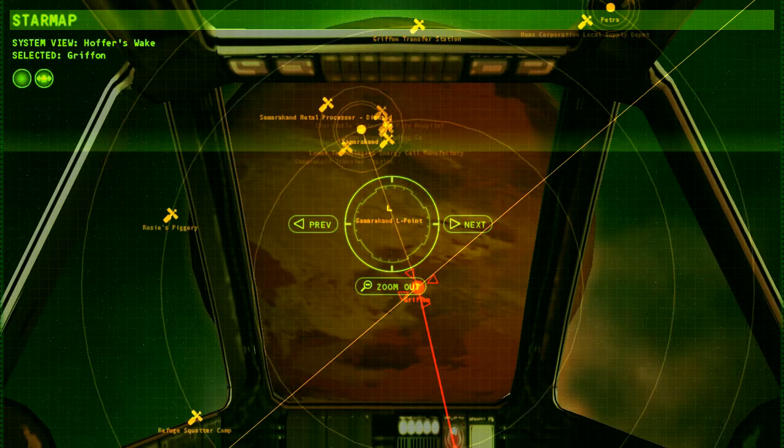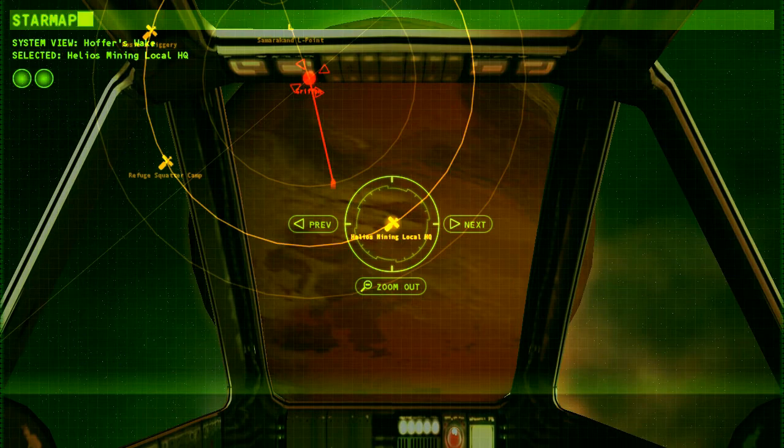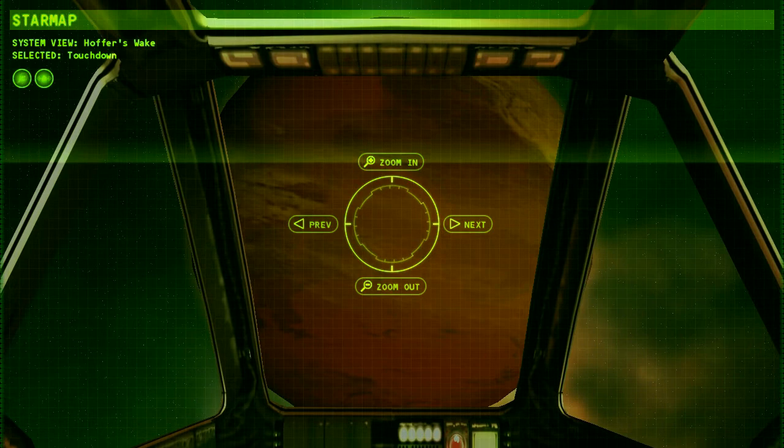I can't remember how we get there though. Select the Afrit. We need to zoom out on the star map — passing locations like Petra, Gryphon, Samarkand. Zoom out. Yes, there's the Afrit. Okay, let's go there.